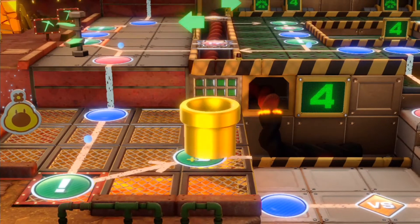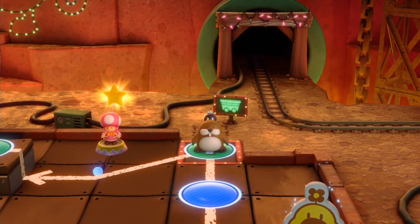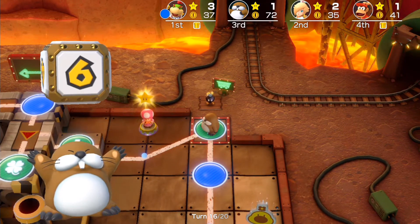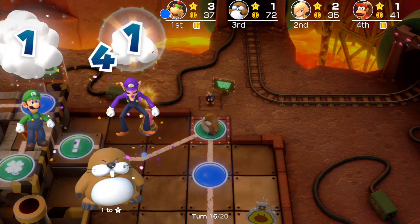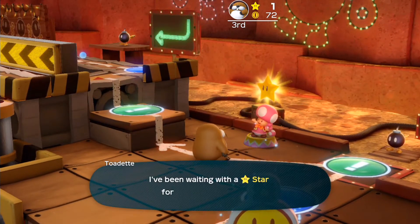It looks like Monty Mole is definitely gonna be using that golden pipe so that he would be able to actually purchase the next star. I realize the fact that he's got more coins than everyone else at this point, so I'm pretty sure he'll steal a star from us — though I'm pretty sure he doesn't make it there yet.